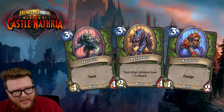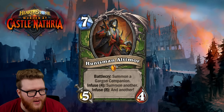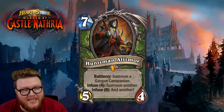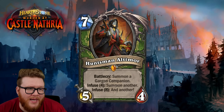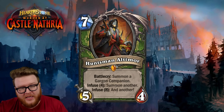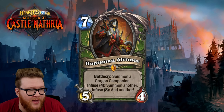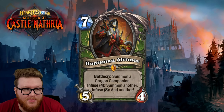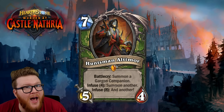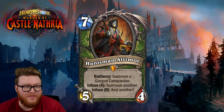You get some charge damage, some taunt utility, and if you have a couple minions already on board you might get some bonus off that Leok-style effect. That said, Infuse eight is a lot — this is one of the biggest Infused totals we've seen so far. The difference from a fully Infused Altamore to a baseline Altamore is really substantial. The floor feels pretty weak — just a 5/4 that summons one animal companion is not an exciting play for seven mana.